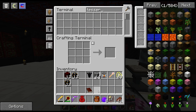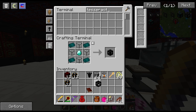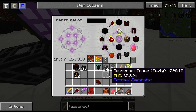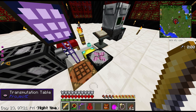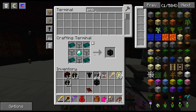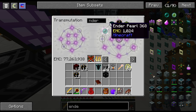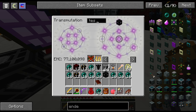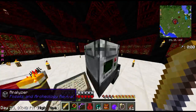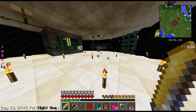Now I need the tesseract. Boom - I have my tesseract frame. Teach that to the table, and then I just need to fill it. Should I just keep my system as it is currently and not upgrade my fluid transposers? I think that's just the easiest way of doing this. And then tesseract - let's just take a stack. I'll figure this out when I get down here.